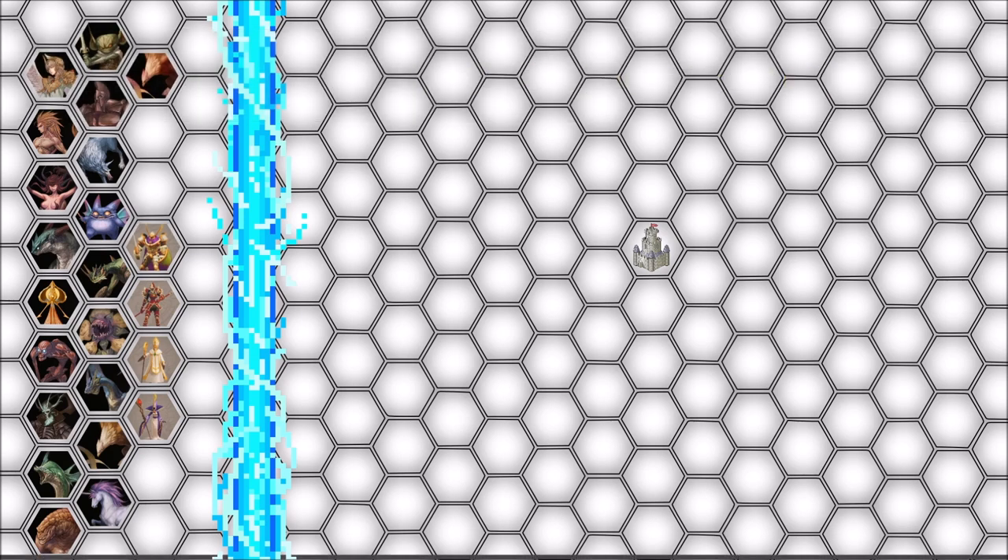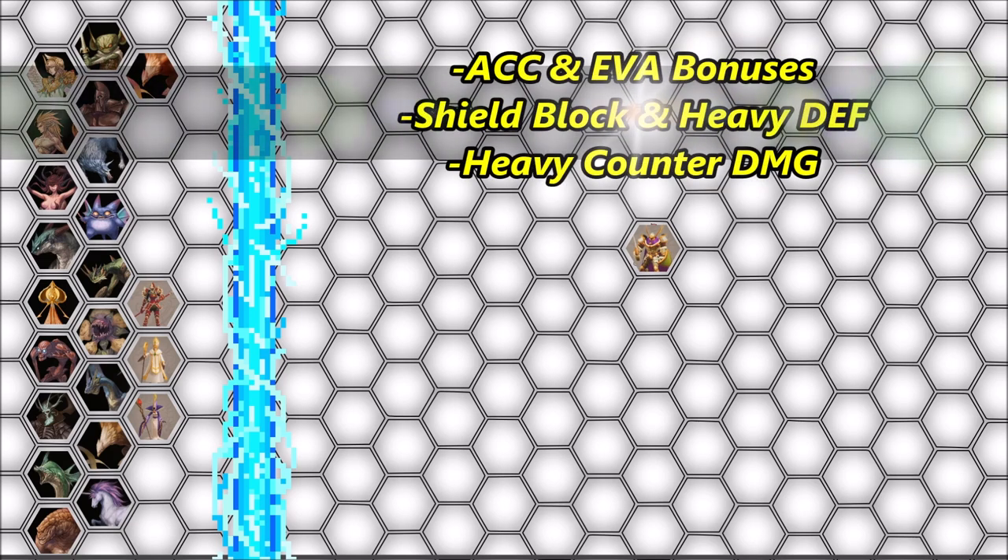Let's go ahead and start with the castle hex. I'm going to pick a very tanky unit to be on the castle for this. Since we are doing defense, might as well be as defensive as possible. I'm going to get my paladin right here and put him on the castle. This will grant a very nice accuracy and evasion bonus, including his tankiness with his shield block capabilities and heavy armor.